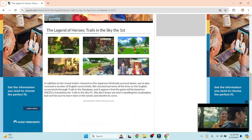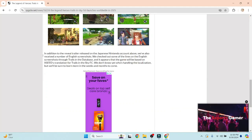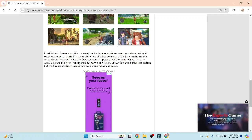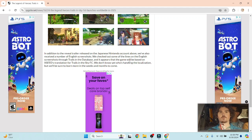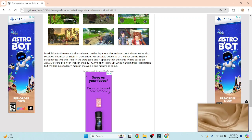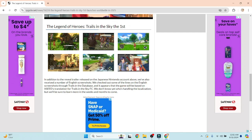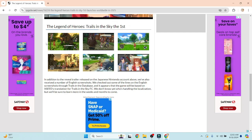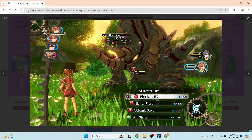These pictures are what I really want to talk about. In addition to the reveal trailer on the Japanese Nintendo account, we also received a number of English screenshots. They checked out some of the lines through Trails in the Database — shout out to them for translating these pictures. It appears the game will be based on XSeed's translation for Trails in the Sky FC. We don't know yet who's handling the localization, but we'll learn more in the weeks and months to come. I'm pretty positive NIS America — who has translated all Trails games since Cold Steel 3 — will probably be handling the Sky remake too. Here we go — Estelle and Joshua fighting the Rhinocider with arts: Firebolt EX, Spiral Flare, Volcanic Rave, and Airstrike. Very cool arts menu.